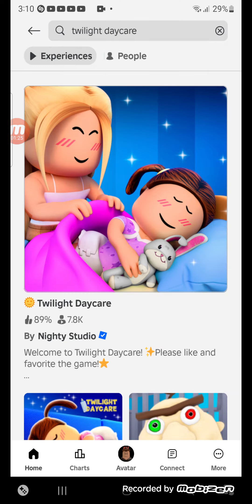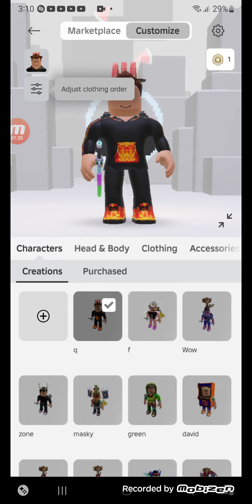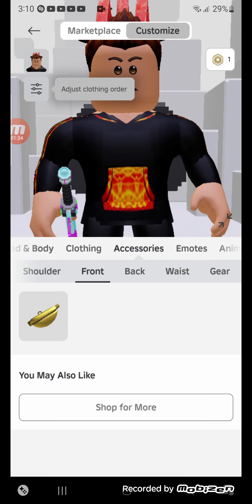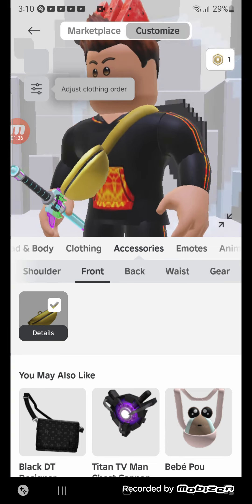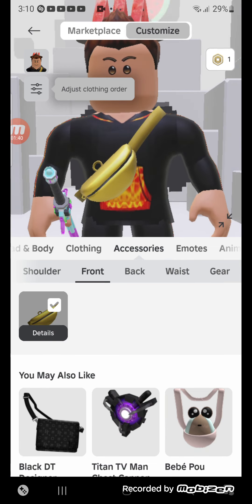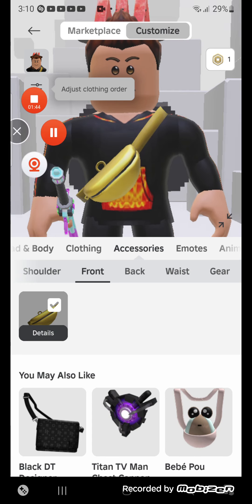Go to your avatar, click 'Customize,' and then go to 'Accessory.' And there you go — now you have it! That's how to get the gold crossbody. If this video helped you, make sure you like it and subscribe. Bye!